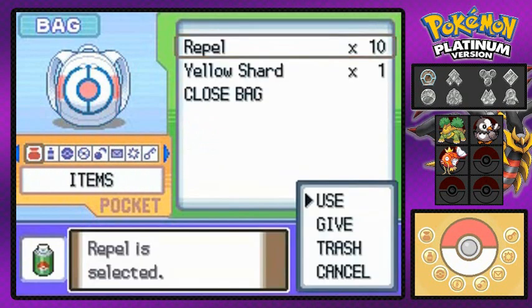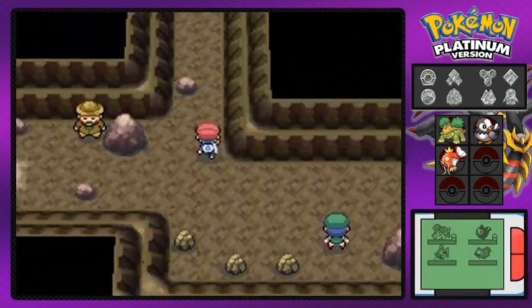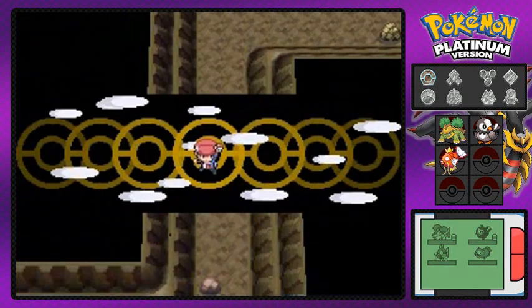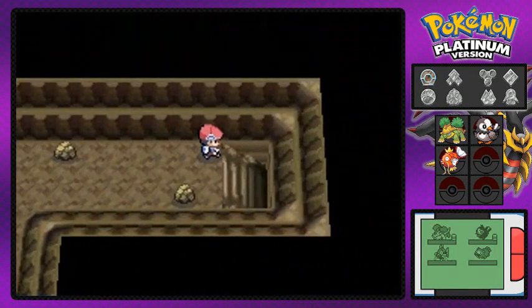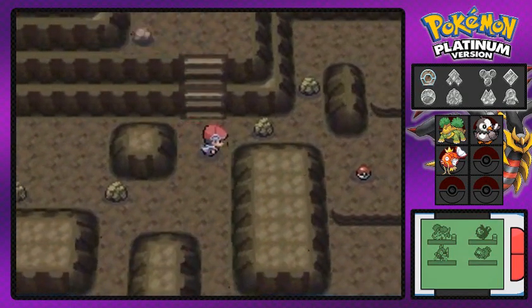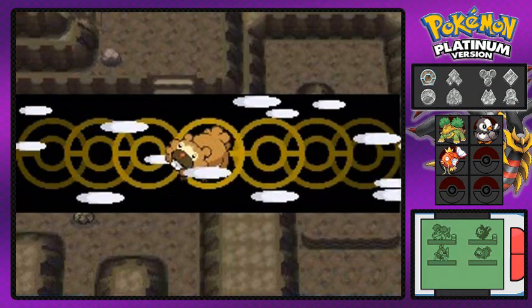Let's move on. I'm gonna put on a repel because we can use repels now, and we do have the rock smash technique and I have Donatello on my team. We're gonna check out the first part of this area which is covered in rocks. I'm gonna check it out and see if we can find a trainer, some cool items - that kind of stuff. The Oreburgh Gate, and look at that - more rocks.